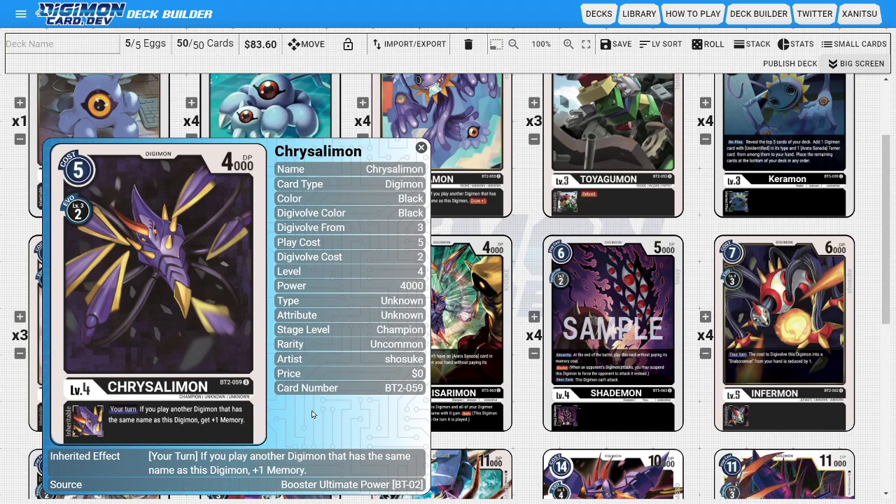On to the Champions, I'm running four copies of Kurisarimon. This version of Kurisarimon has a powerful inheritable ability where during your turn, if you play another Digimon with the same name, you get plus 1 memory. It's doing the same thing Karamon does — instead of drawing, you're gaining 1 memory every time you play a Digimon of the same name. So the ideal situation is spawning Diaboromon tokens and gaining 1 memory for each one spawned.